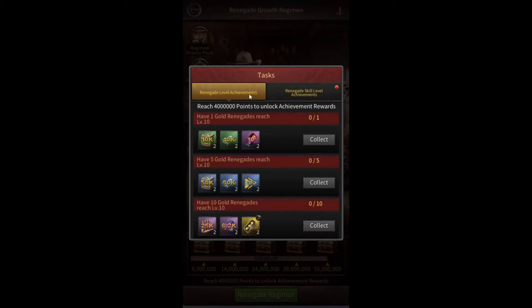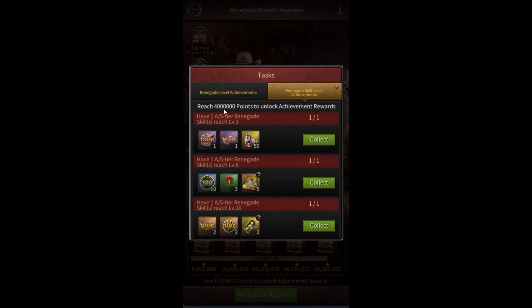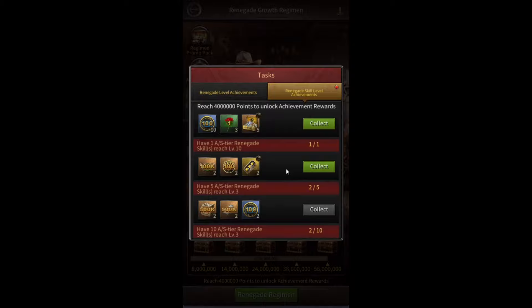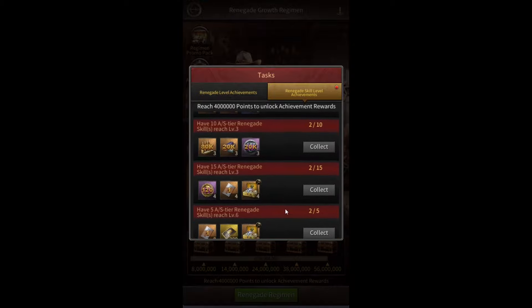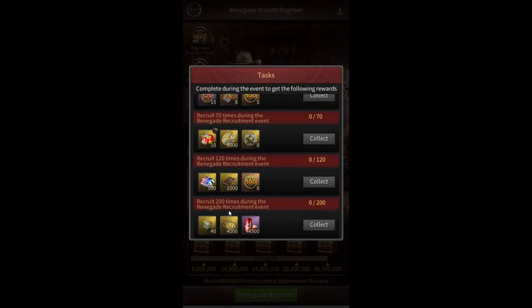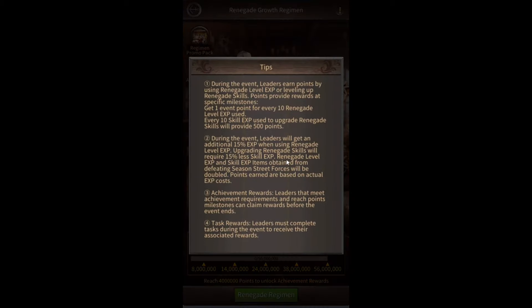There are also some Achievement Rewards you can get; however, you need to score at least 4 million points before you can collect them. The rewards are mostly given for leveling up your Renegades. You can also get extra rewards for doing up to 200 Renegade Recruitments during this event. Additionally, any Street Forces you kill during this event will give you double the amount of Renegade Level Experience and Renegade Skill Experience. Keep in mind that you do not get any points for using Skill Experience items — you only get points for actually upgrading skills.